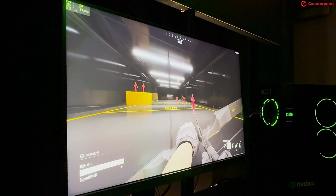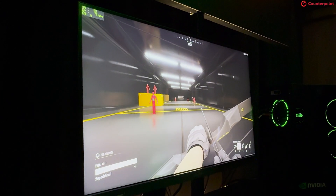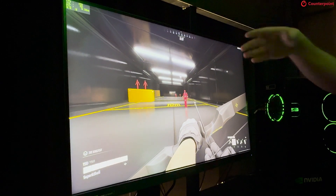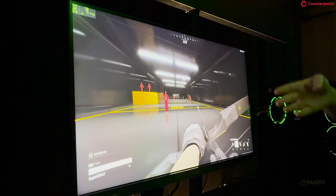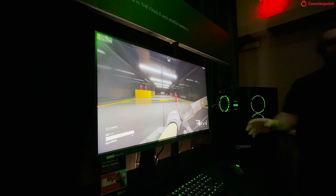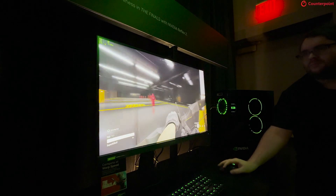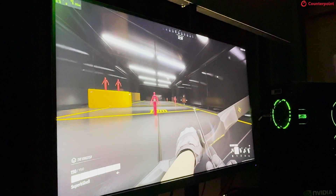In VR headsets, if you look somewhere and nothing is rendered there, it'll just show blank space. That's kind of what we're doing here — if you flick fast and there's nothing rendered there, it'll show blank space, but at least it'll keep your perspective correct, and then we go back and fill in those gaps. At 100 FPS it gets pretty hard to see the artifacts, but you can try to trigger them.